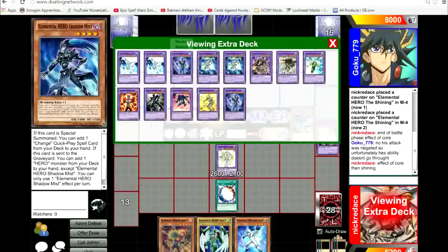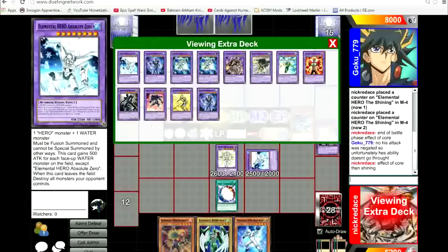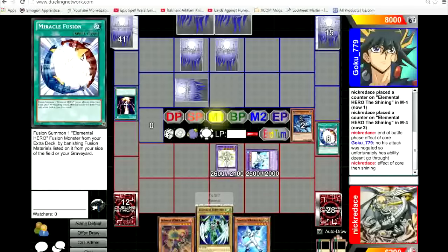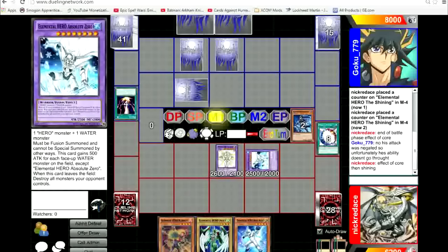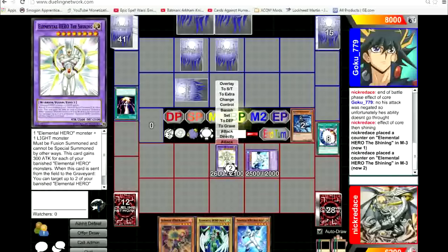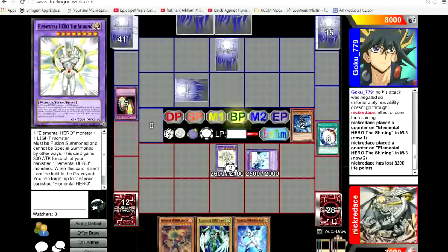I'll attack directly. 800 damage — it is a burn deck! Next turn I'm going for Blazeman, Blazeman's effect to get out Core.